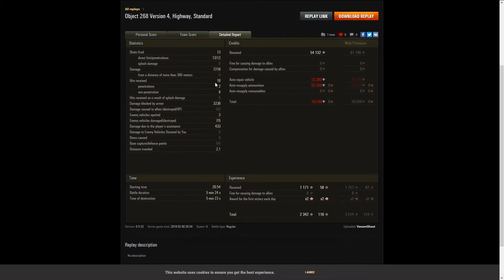Fired 13, hit 13, penetrated 12 — 7,000+ damage done. Took 10 hits, 2 penetrated, 8 did not, for a grand total of 3,200 damage bounced. Spotted 3, damage 7, killed 5. Did not drive very far, did lose a little bit of money — probably if we hadn't fired those premium rounds we would have made money, but penning the Maus would have been difficult. Received a grand total of 2,300 experience for the first win of the day — pretty nice.